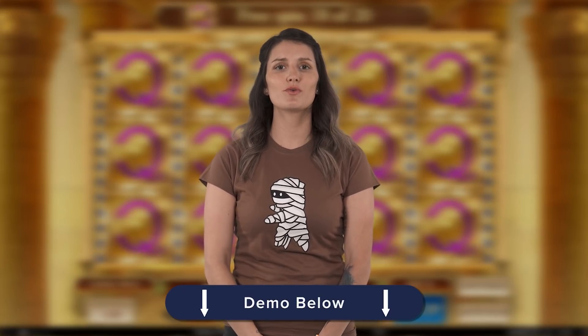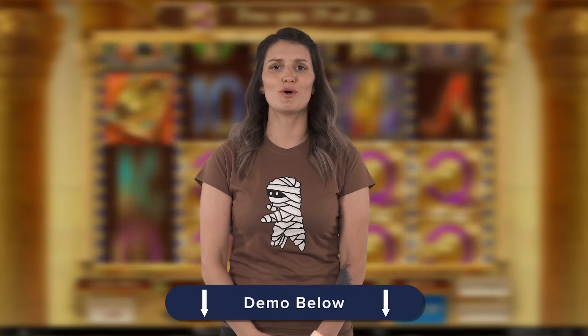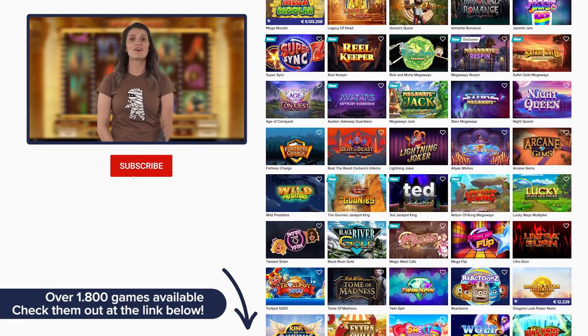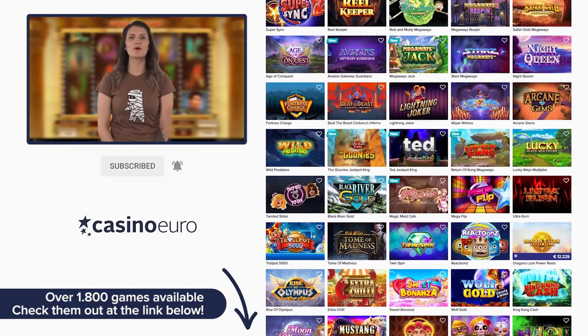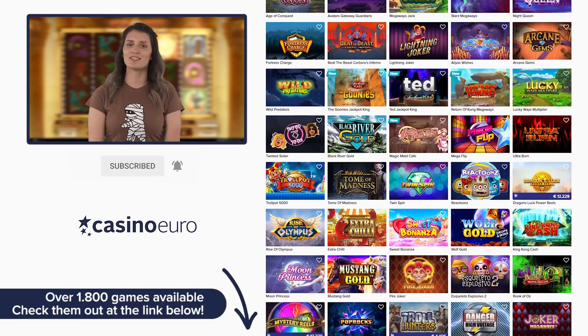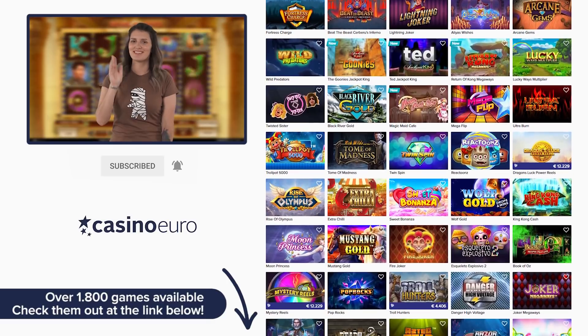If you want to take a better look at the game and check it out for yourself, you can do so through the link in the description box below. To close off, if you like our reviews, be sure to subscribe to our channel and hit that bell icon, because next week we're going to show you a fun and quirky slot from Play and Go. Want to guess which one it is? Leave a comment below.